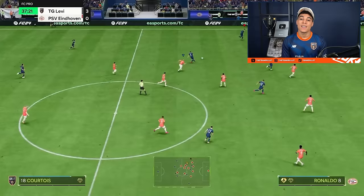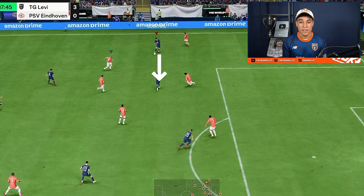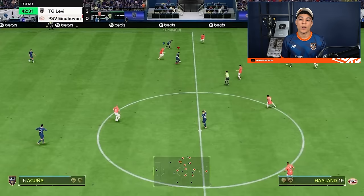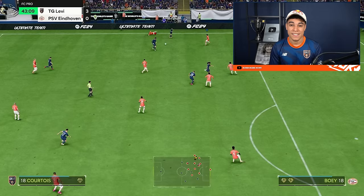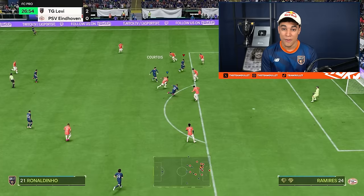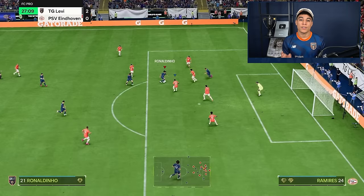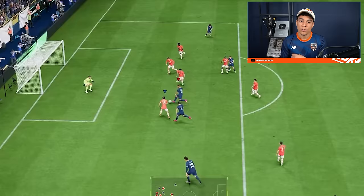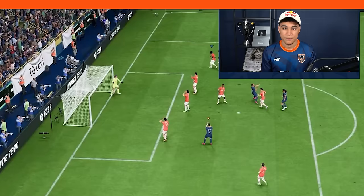A key part of attacking in FC 24, and especially for the 4-4-2, is going from the outside and cutting inside to find a pass to your center mids or striker. Once you find your center mid from your winger, it's easy to find your strikers and it's all about quick passing and turning. You can also counter-attack when the opportunity arises. Be patient in build-up, and once you arrive at the opponent's box, that's where the magic happens — do your skill moves and tiki-taka.